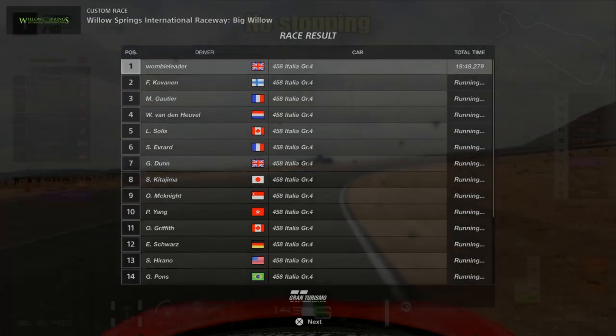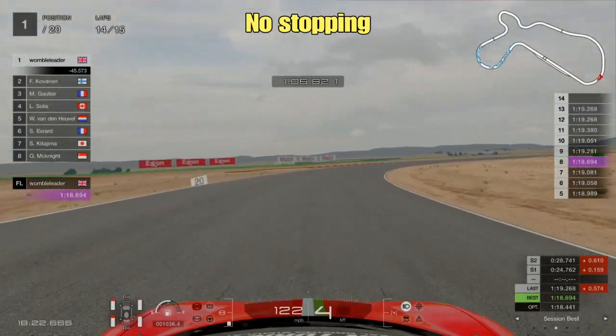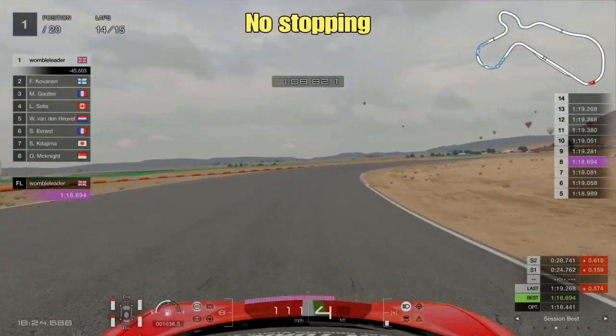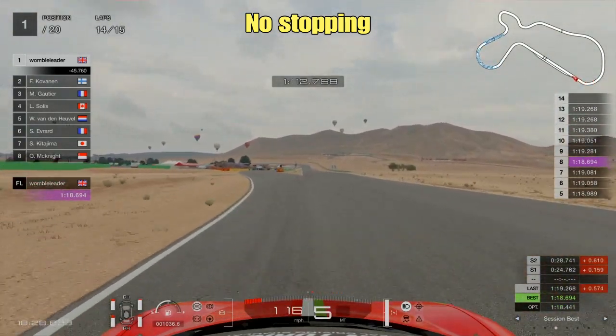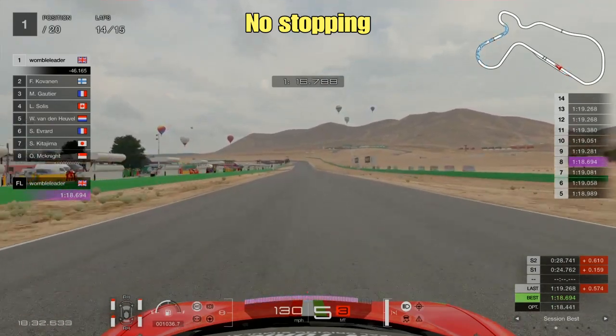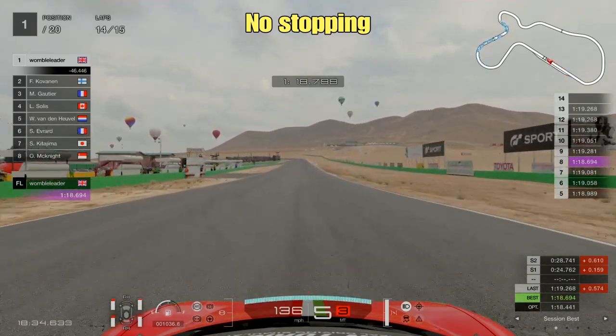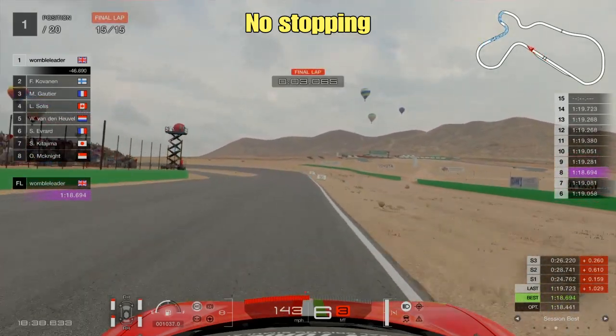The two-stop strategy does come with its own problems which we'll look at later. If it's just the hard tyre that's mandatory, there is also potential to do a no-stop strategy. Tyre wear at times 7 - it's not a particularly tyre-wear-heavy track given the relatively few corners at Willow Springs - so the no-stop on the hard tyre is definitely possible.